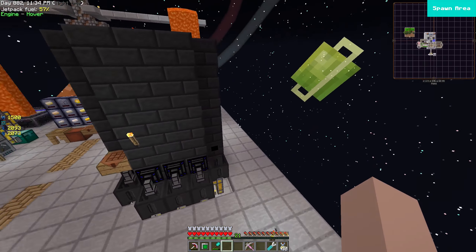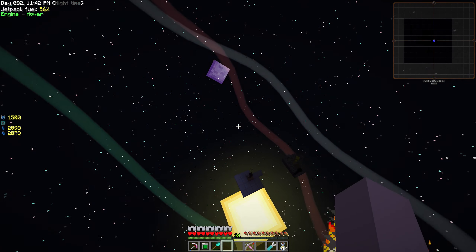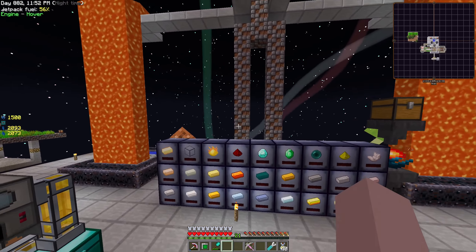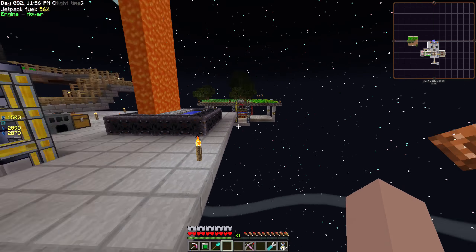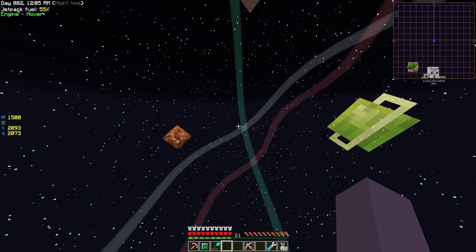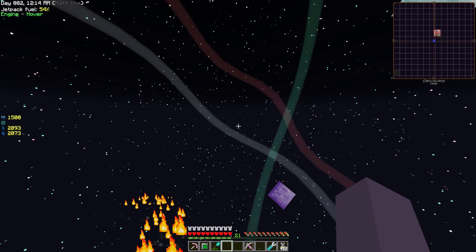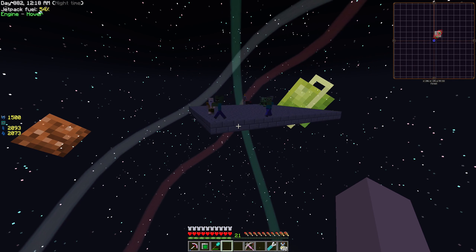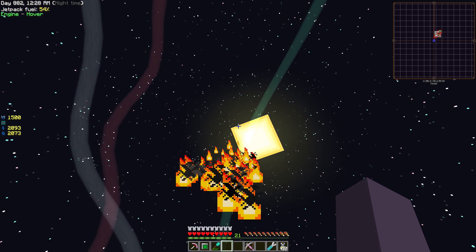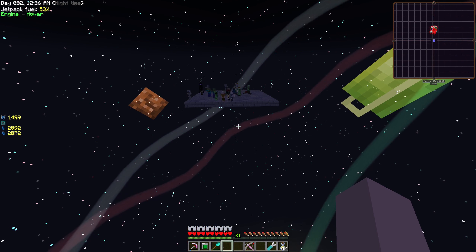Down below on one of the platforms I died on, there are hostile mobs — so that works. On the creative test world, I made a platform right here and no mob spawns at all. But I made a platform way out here; let me fly over there. I wanted to get so far away that the base is no longer in range. And we do get mobs there. So whatever it is, it prevents mobs from spawning at our base.